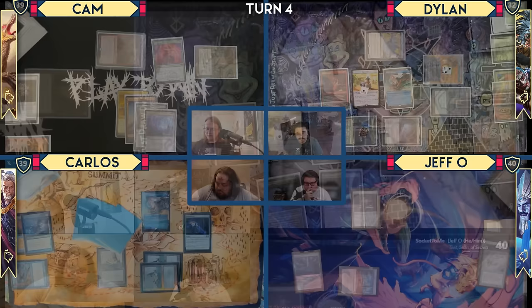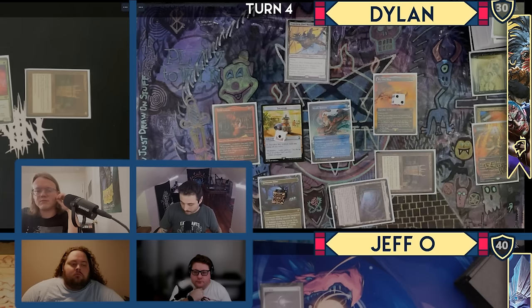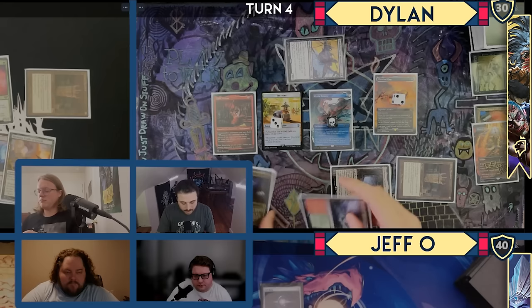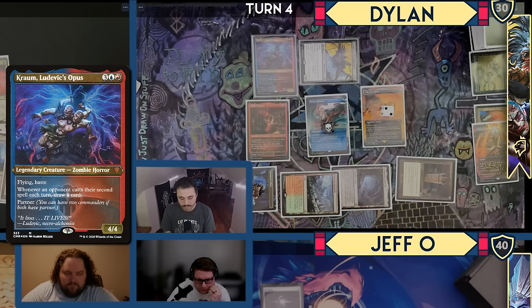Untap. Upkeep — the One Ring, I'll take two. Mystic Remora will go to two, I'll pay to keep it around. Draw card. I'll go to combat. Jeff, I'll attack you again with my 0/1. Trigger Guild Artisan, make two treasures. I'm going to tap these for green and the treasures for red, red, blue — and I will cast Chrom. I have eight cards in my hand, so I'm going to discard. Discard Walking Ballista. Pass turn.